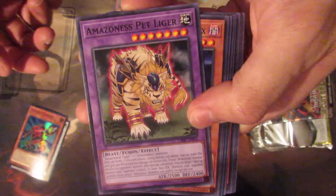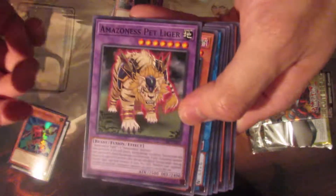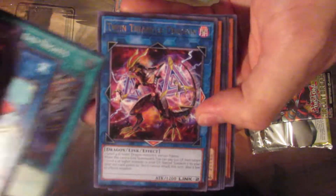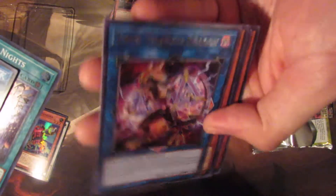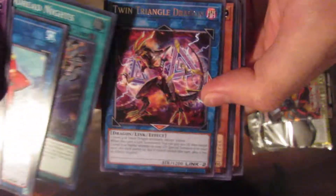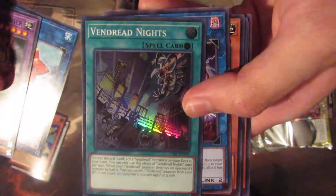Is that a Crystal Beast? I was like, when the hell did — oh, that scared me. It was a Twin Triangle Dragon. So yeah, this is some interesting Yu-Gi-Oh stuff going on. We also have Vendread Knight from the previous pack.